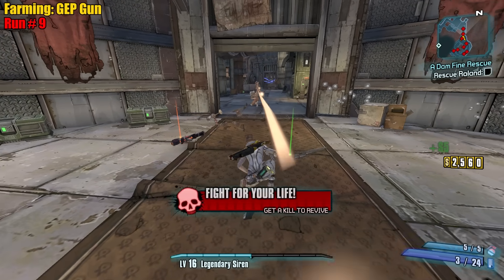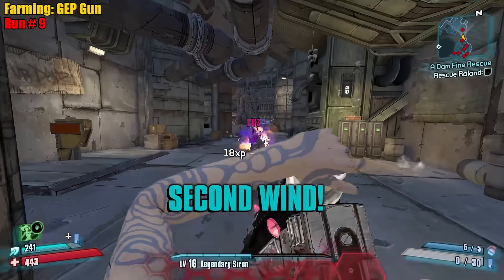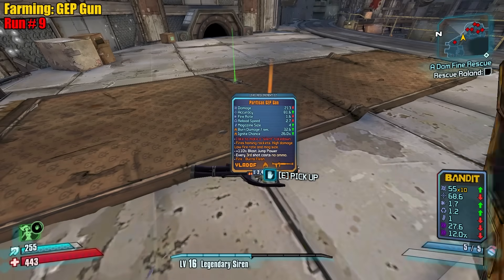The shotgun is eating more ammo than my one-shot reload gun — the Dracula. GEP gun — all right, what does it do?